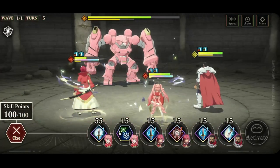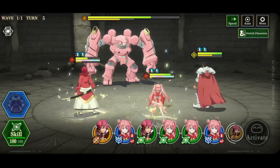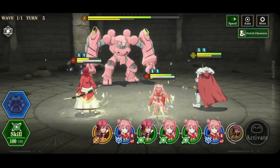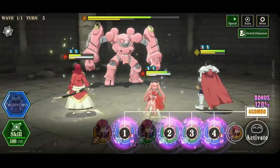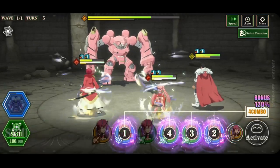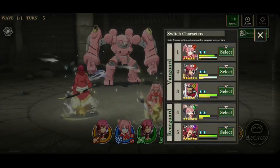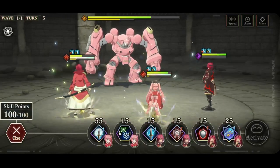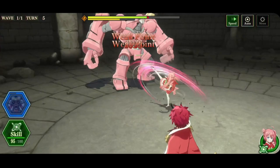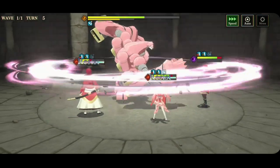I'm just going to change a green — I want those greens. We have two ults, Gazel Dorg is close, and we're close to another Ifrit gauge. We're going to get stunned here. We don't have any Gazel cards. Let's do this — let's dodge the stun. Okay, cool.